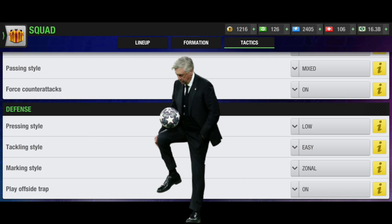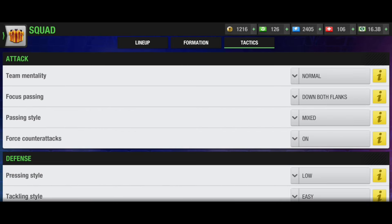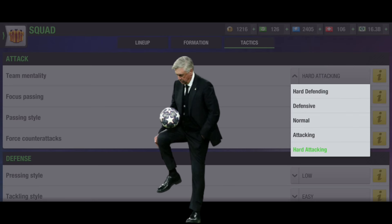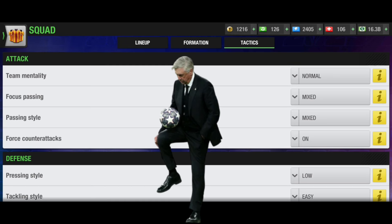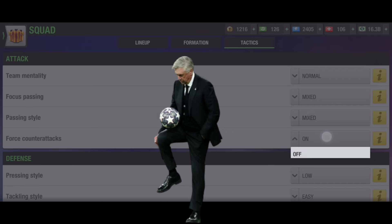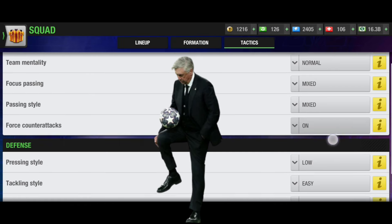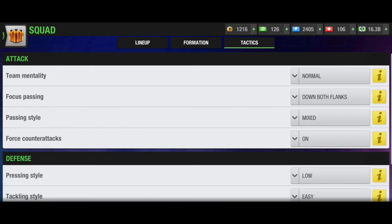The settings are pretty similar to the others: pressing style low, tackling style easy, marking style zonal, offside trap on — though you can also keep it off depending on match situation. Team mentality I keep normal, but you can go attacking if you are 1-0 or 2-0 down. Focus passing can be mixed instead of down both flanks if you don't have strong flanks, though strong flanks are highly recommended. Passing style mixed, force counter attack on or off depending on whether your opponent is stronger or getting more possession.